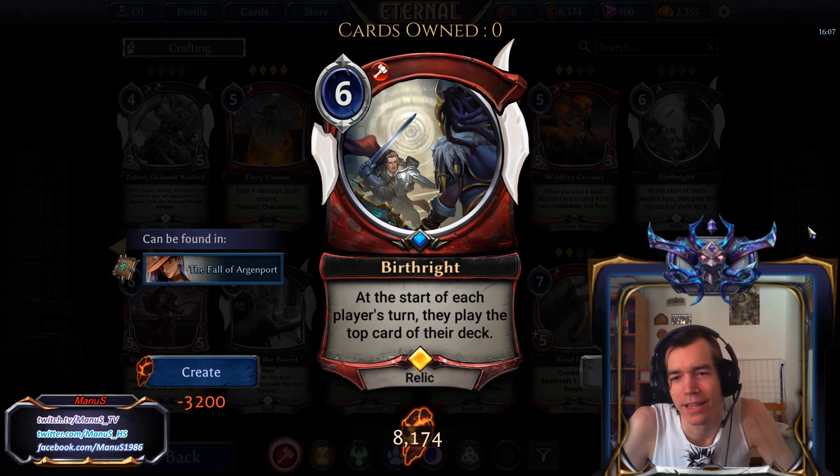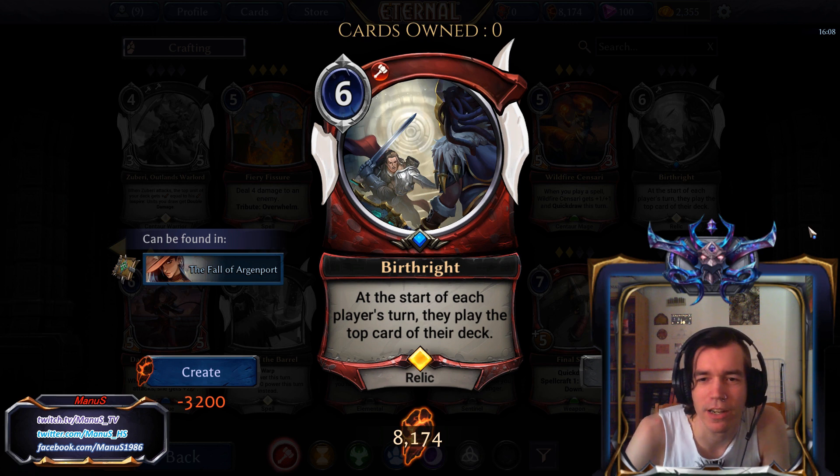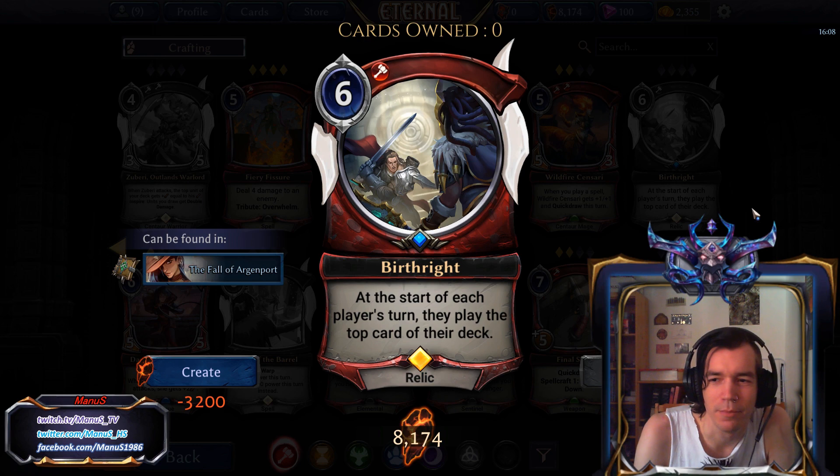Next we have Birthright. At the start of each player's turn, they play the top card of the deck. That card seems pretty terrible — it's really slow and expensive, symmetrical and uncontrollable. Really bad card in Limited or Constructed, 800 dust for you.